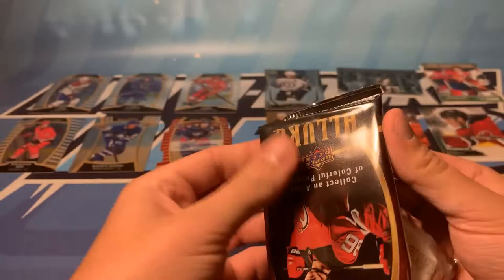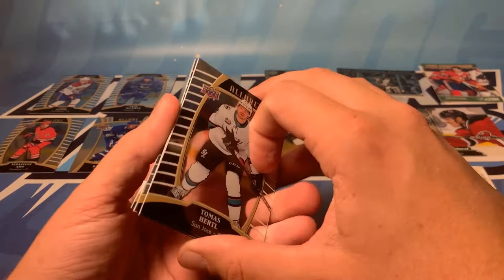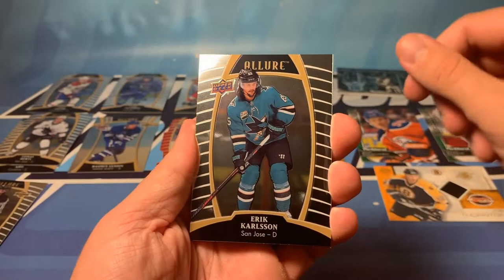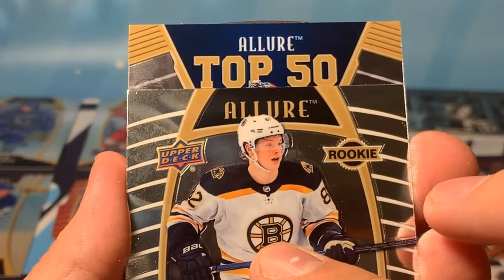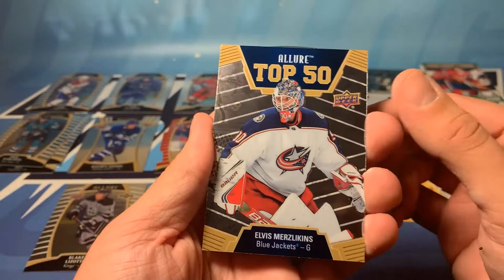I know there are a few dud rookies in this class and I don't consider Texier a dud at all. We've got Tomas Jurco base, Blake Lizotte base rookie, Eric Carlson base, and Trent Frederic base rookie. And behind is an Allure Top 50 - it's a goalie. I know Joey Daccord's in this class, doesn't look like him though. It's Elvis Merzlikins. That's awesome. I've been hoping to hit a Merzlikins for a while now - I think he's a fun goalie. Anytime you get a guy named Elvis it's just fun.